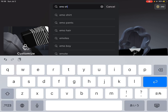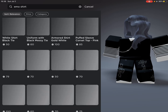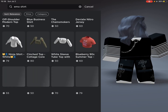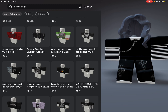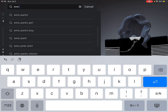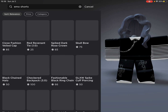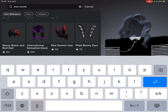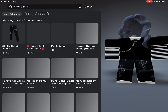Next, search for this and go all the way down, then pick one of these shirts. This is also how to do an emo look. Do the same thing for emo pants — if you don't see it, search up emo pants and buy your favorite emo pants.